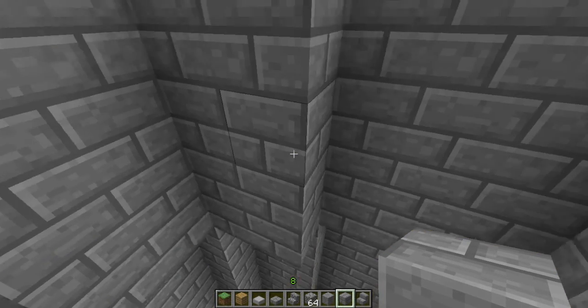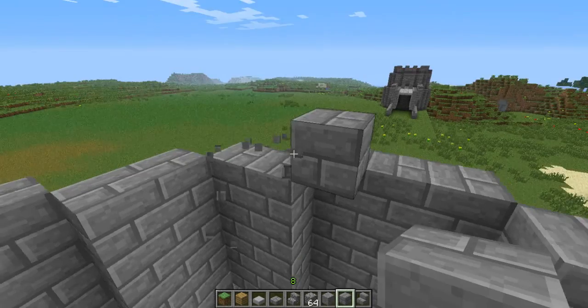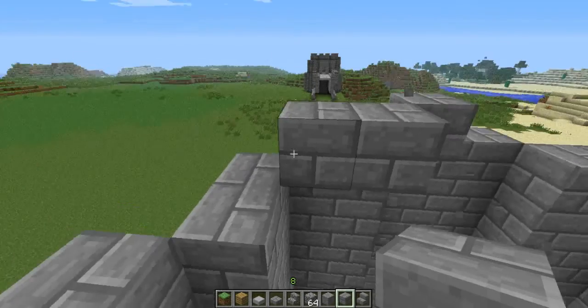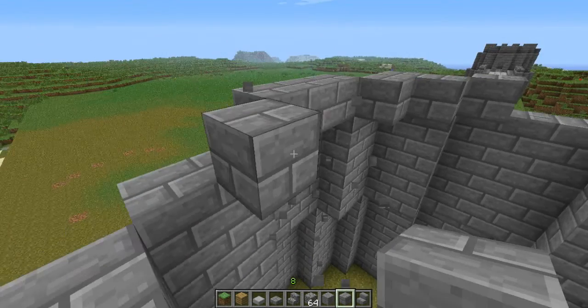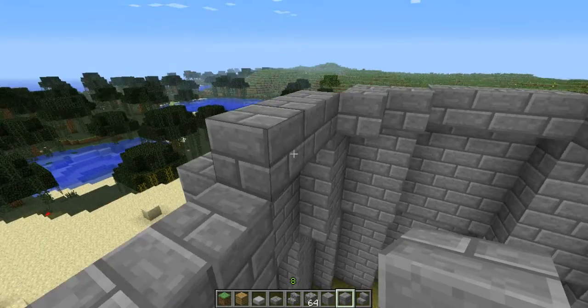So this is now what it will look like with the four blocks on top. So now what we'll do is we'll go in one more and this will just be the final one and I'll be filling this in with — I think it's just stone.